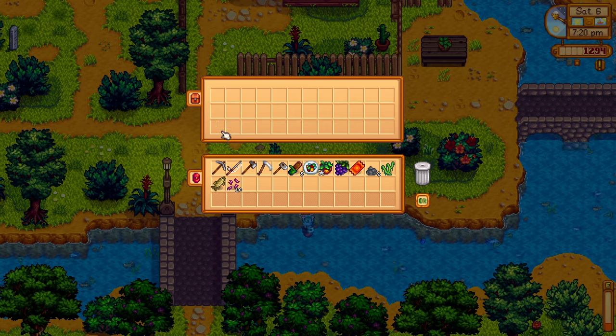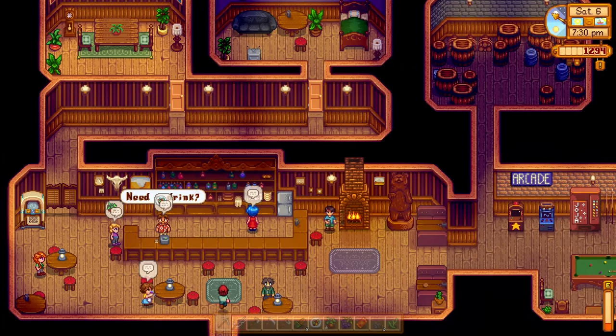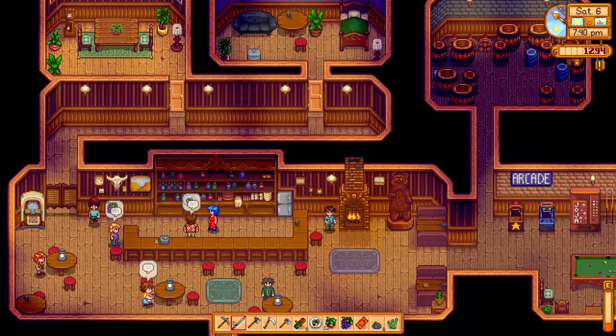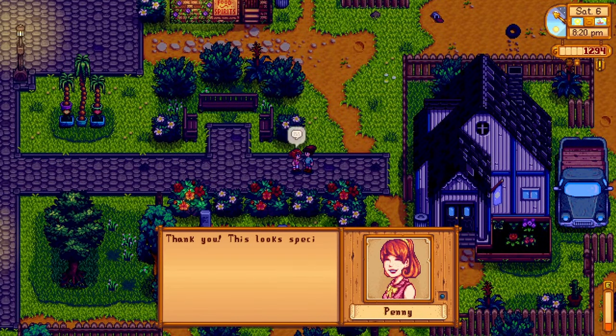We got a pike for Robin — Robin, where are you? 'Don't overwork yourself or you might end up in Harvey's clinic.' We made the delivery. I always see Clint here but he won't talk to anyone — he just glances over his shoulder now and then. What's happening with Clint?